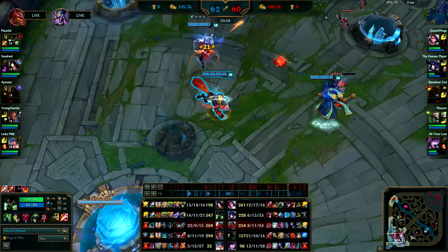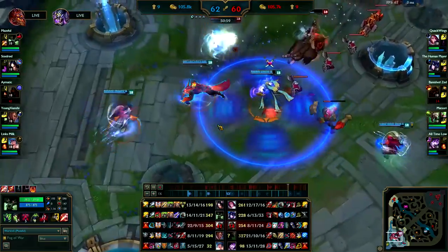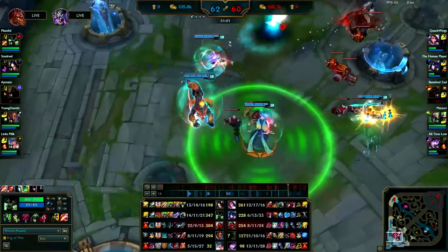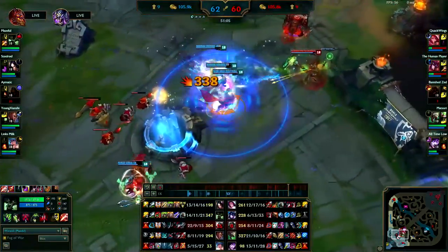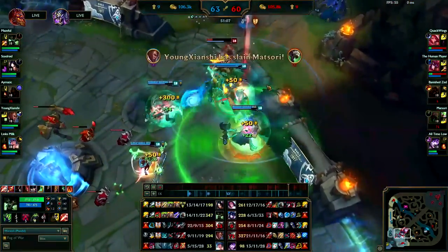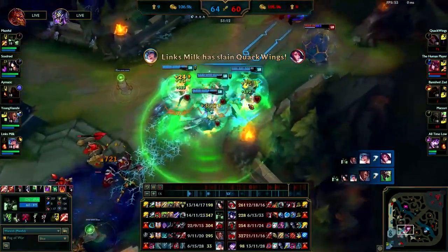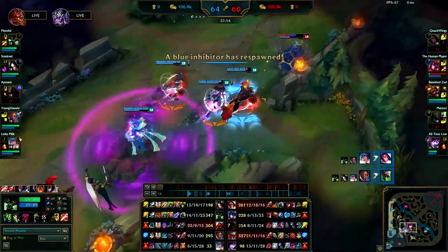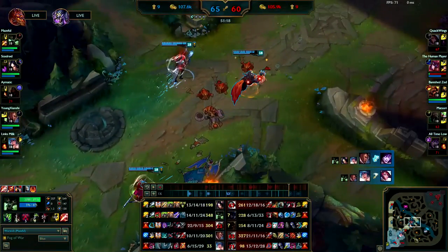Sona should only be ulting after they go in on you guys — her using her ult aggressively isn't good since you can't really follow up given that they're ahead. Twitch ults — you ult him. I'm proud of you, that was a good ult! Morgana messed up her team by not black shielding the Twitch. Good pick. You get another one — at this point you guys should be able to get all three of their inhibitors.